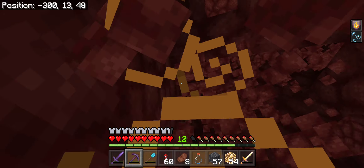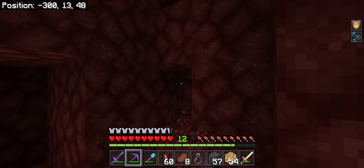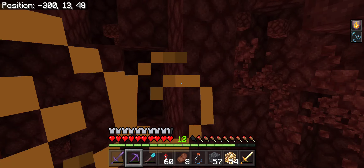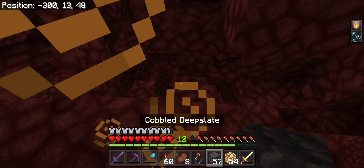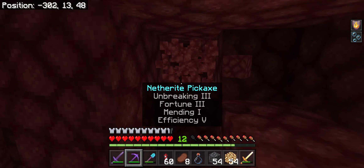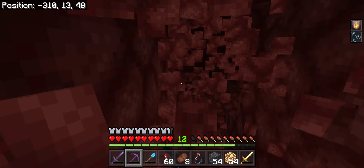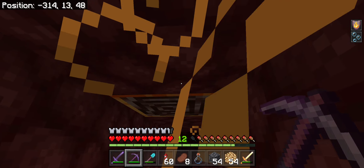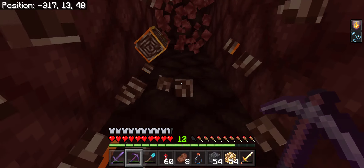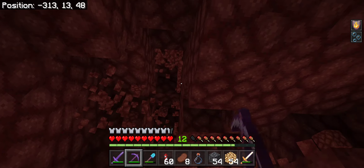By the way, if you don't know what chunk borders are, they're divisions of 16 blocks. There tends to be the most netherite near chunk borders, and technically Y=14 is best, but for some odd reason I always dig at 13. I also dig plenty above and plenty below too. That's number three... and number four — super easy to get that netherite!